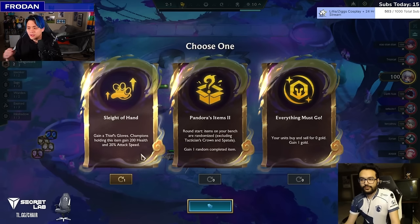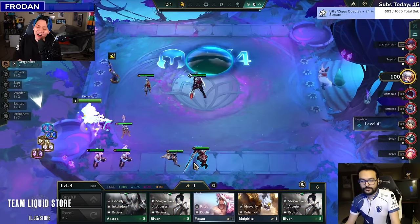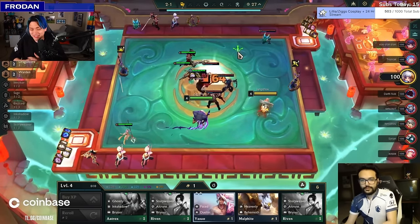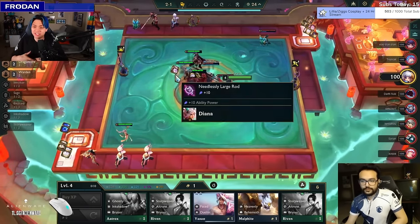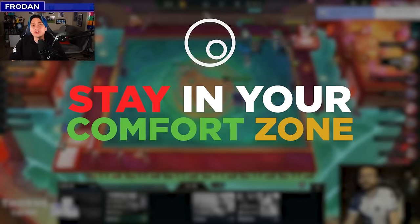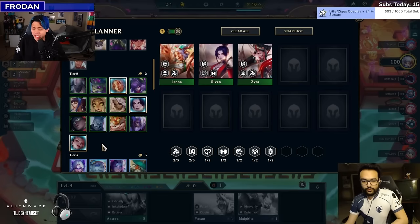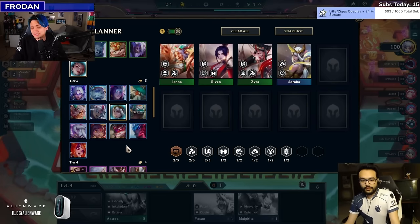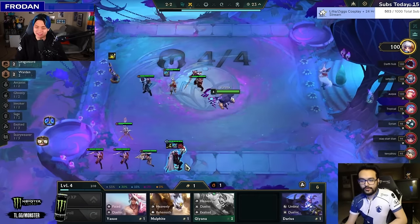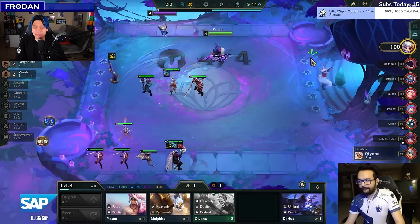Kermex says he doesn't want to take Everything Must Go because he'll probably get too dizzy. Fair enough — just take what's guaranteed. Sleight of Hand is also really good, which brings up another tip: stay in your comfort zone. If you pick an augment you're unfamiliar with, you have to accept that you might get a bottom placement even though it's statistically strong. You just don't have the experience with it. Kermex recognizes he doesn't know how to execute Everything Must Go, so he goes for Sleight of Hand — a man who knows his strengths and weaknesses.